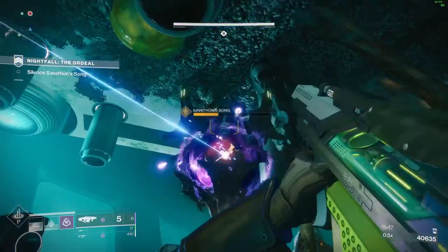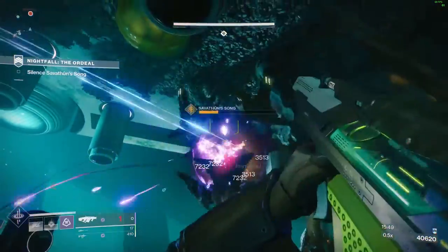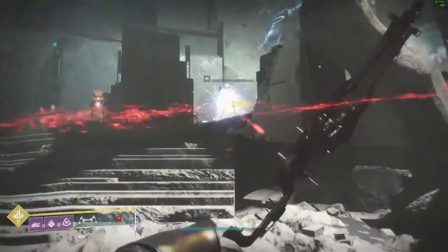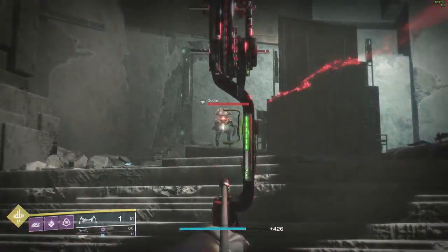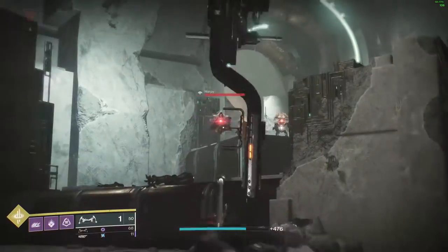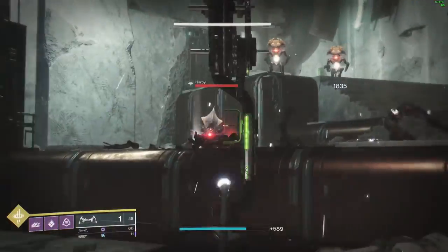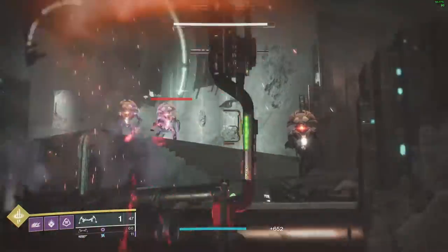Play Gambit matches or strikes — two normal Nightfalls will do the trick. When you finish that step, you need to kill Vex or Cabal with a bow and they have to be precision hits. I would recommend going to the Lost Sector on Mercury — no one will bother you there and you can take your time getting precision kills.